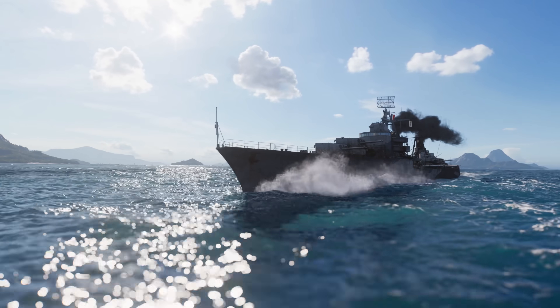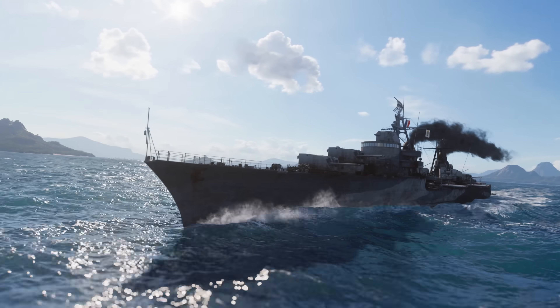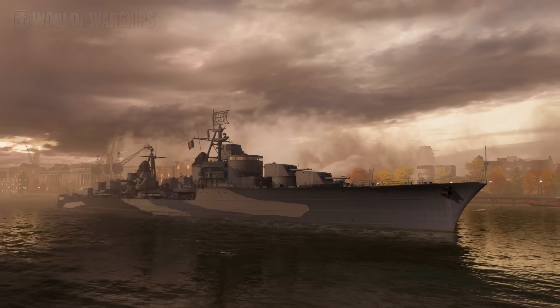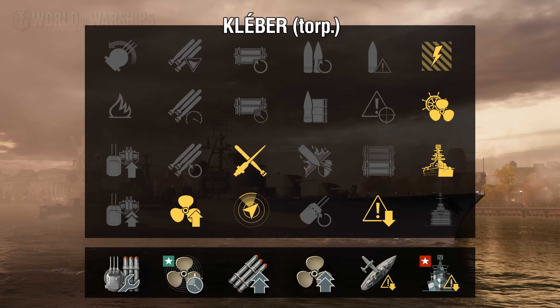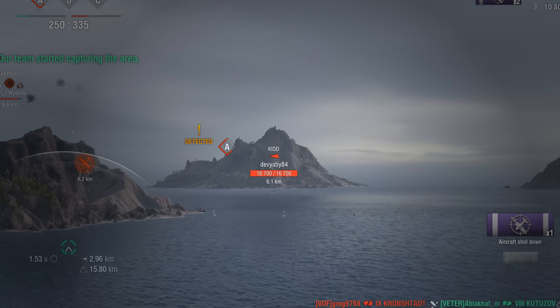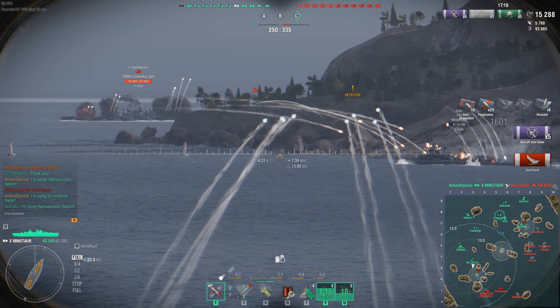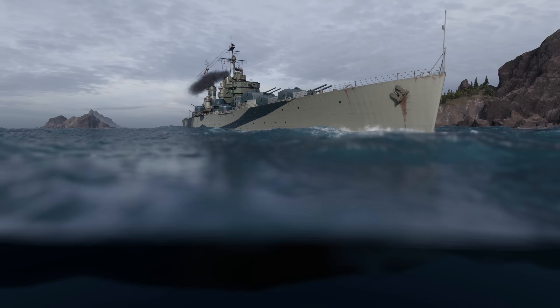Try out different upgrades and commander skills — this way you'll be able to alter the battle type of your ship. For example, you can make a stealthy torpedo ship out of a true artillery ship, such as Kleber. By replacing Smoke Generator with Surveillance Radar, you can entirely alter the playstyle for cruiser Minotaur. The game contains a plethora of such examples, and this will help you look at your accustomed ship in a new way.